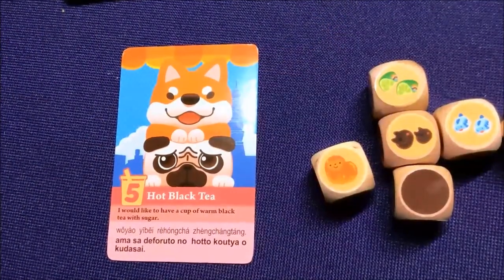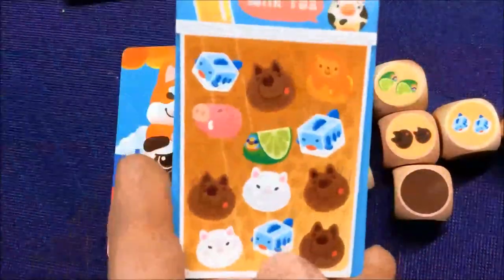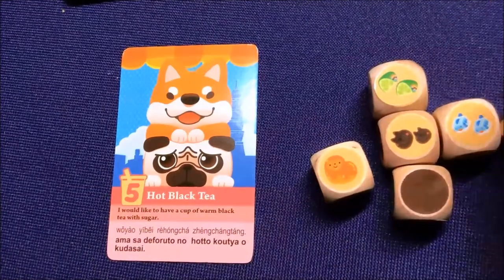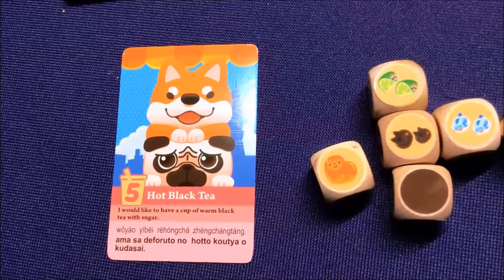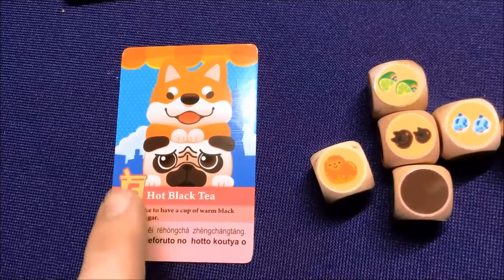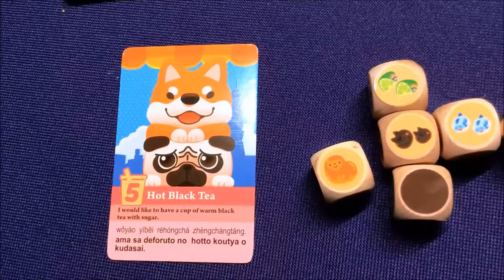These are your customer cards. On the back are your single cards, or your alternate game mode. Otherwise, each one of these is what you play during the game for points. They have all these different little pictures, and there's text on here as well.